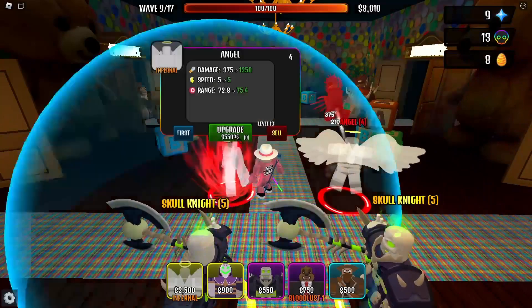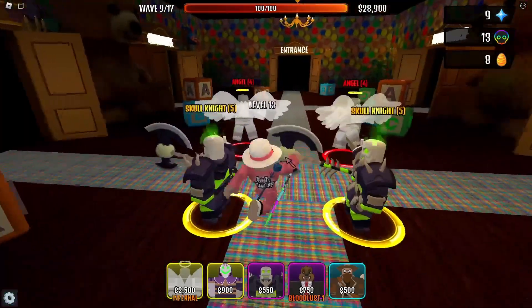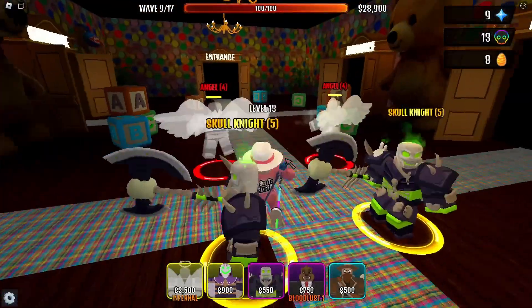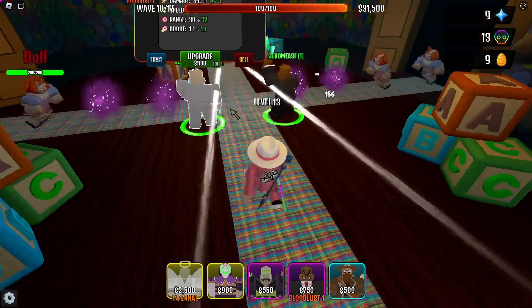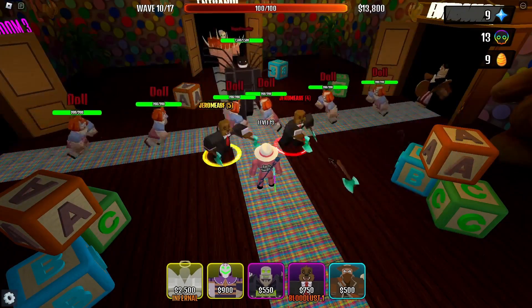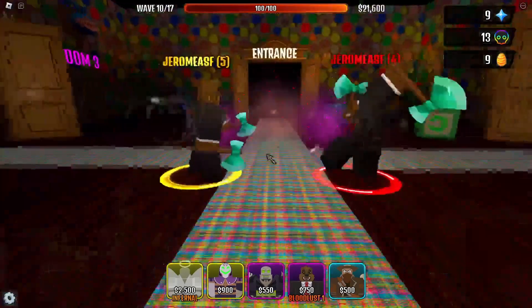This guy is fully upgraded — 55k for the next upgrade. His partner next to him also needs 55k, so about 110k total to max both of them, but we should be good. We're on wave nine out of 17 — we're chilling. I'm gonna place a Jerome to support Jerome — let's place two Jeromes. He's fully maxed doing 1000 damage, holy cow. Let's place another one, it's getting a little scary.